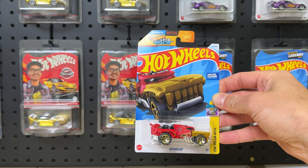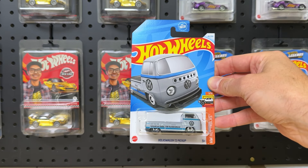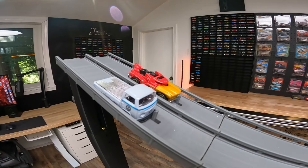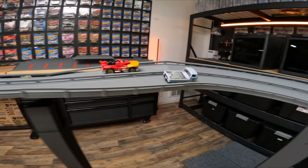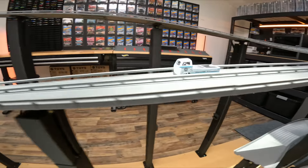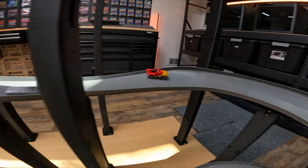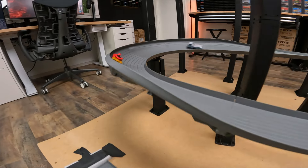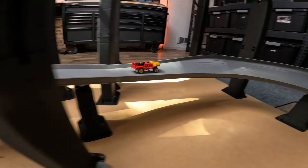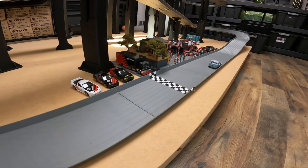Next up we got the Hotweiler versus the Volkswagen T2 pickup, which we all know does not handle the track very well. The Hotweiler has some moving parts and special features. He's munching his way down the track and over the jump, grabbing at that air with his jaws, looking good even though he's not that fast. He's holding steady and straight, and he will beat that Volkswagen T2 pickup.